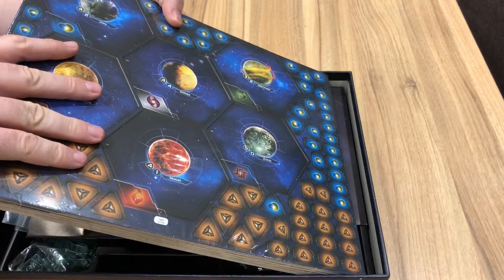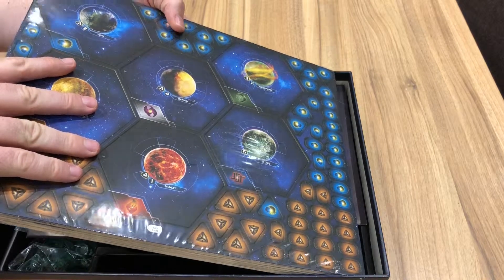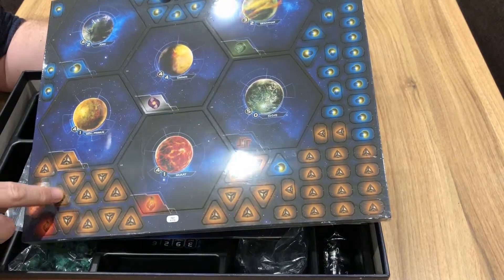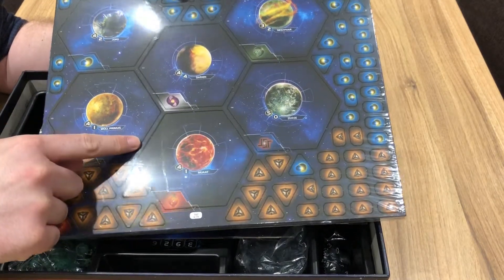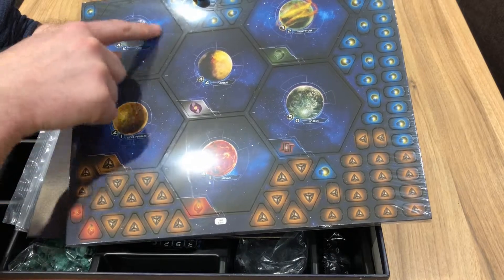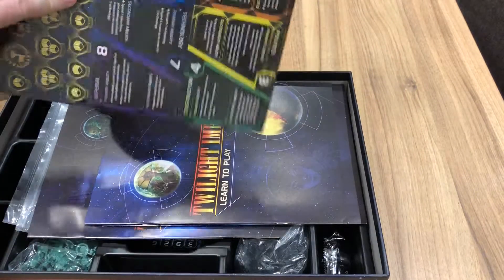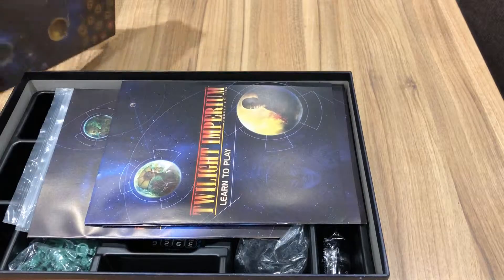Inside the box we've got a stack of — one, two, three, four, five, six, seven, eight, nine, ten — counter sheets, and they each have got multi-purpose tokens on them. We've also got galaxy tiles here.